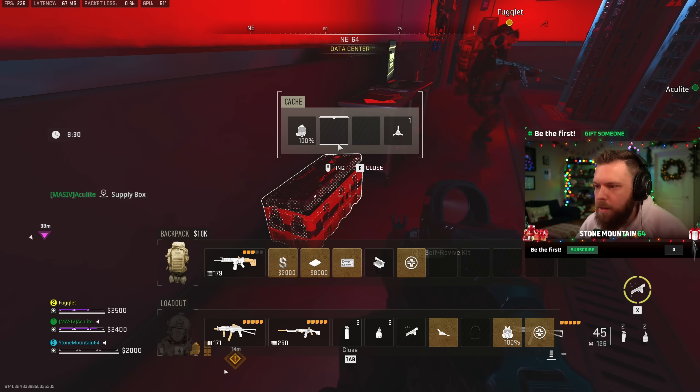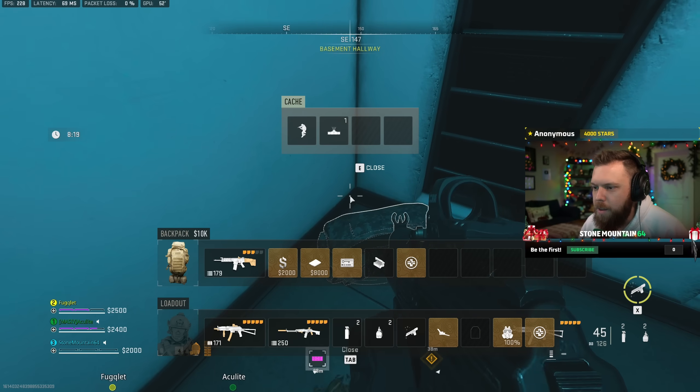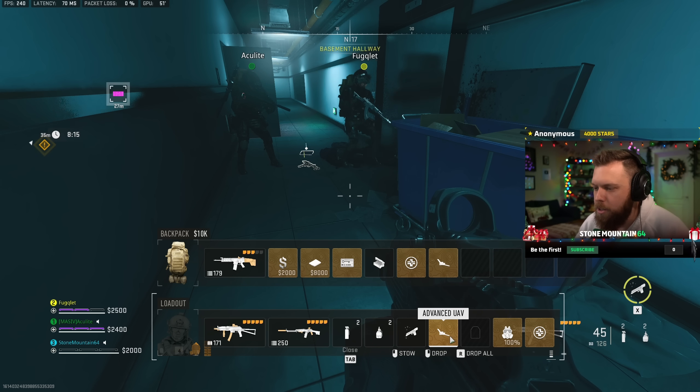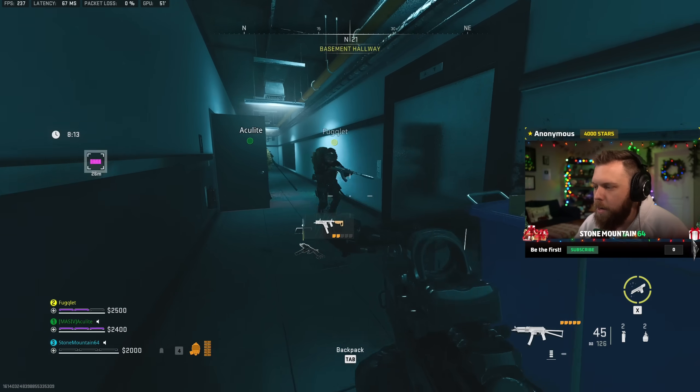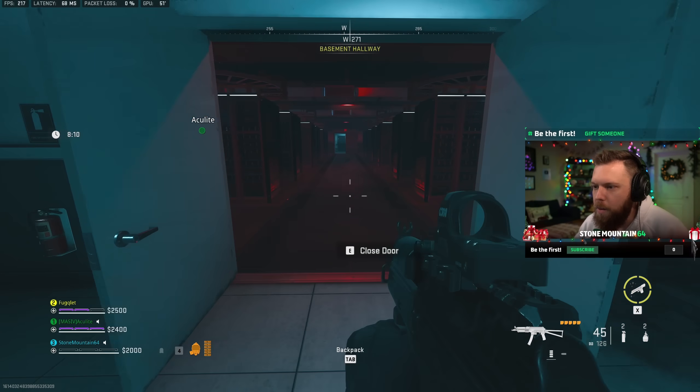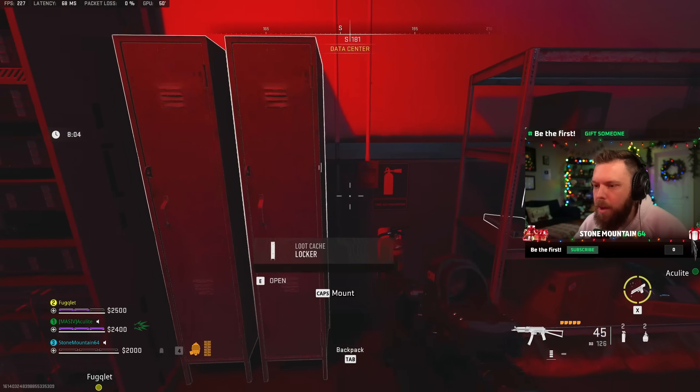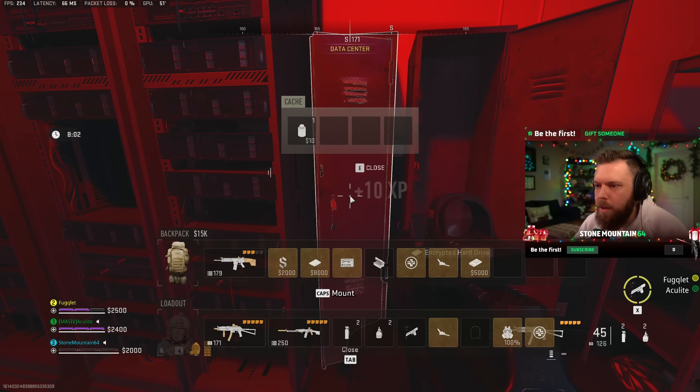I wonder if there's going to be buy stations because we're finding money. It took my advanced UAV. Wait, I still have my advanced UAV. I can't call it — it doesn't show that I have it. I can't call in a kill streak. I don't think you can call in kill streaks on this. I guess that makes sense because there's no map. I can't call any of it in.